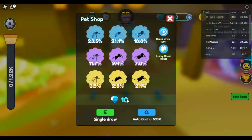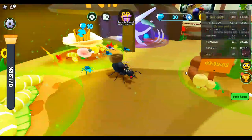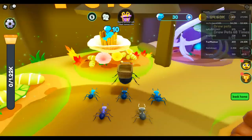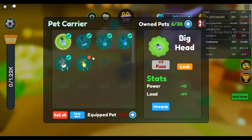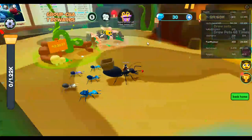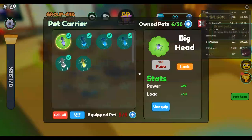Oh my god, I got the brown ant! There was a three to five percent chance to get it. I'll unequip and equip — brown glider status. I feel like that could be legendary or something, but I want to equip it.